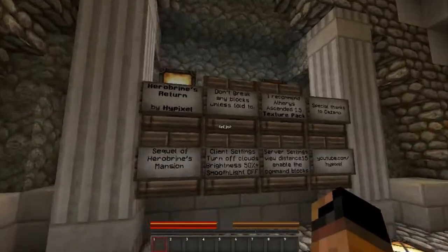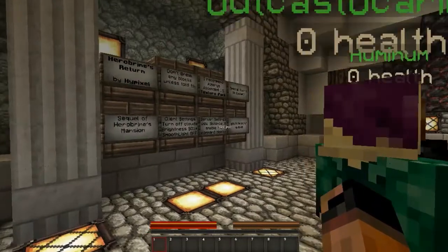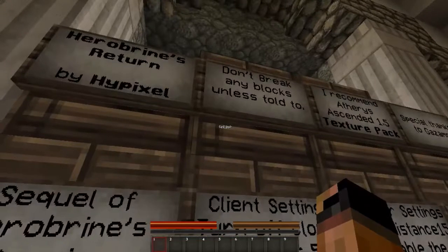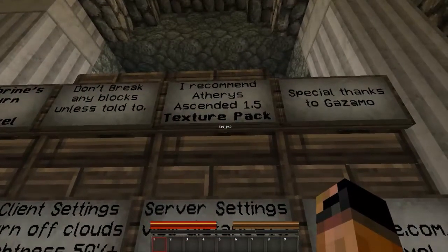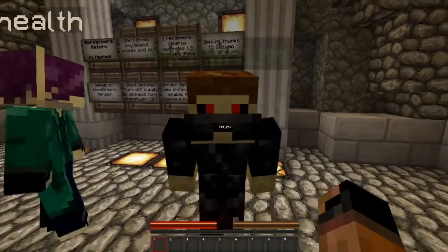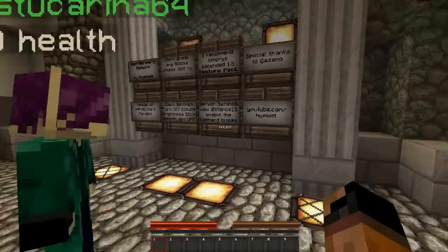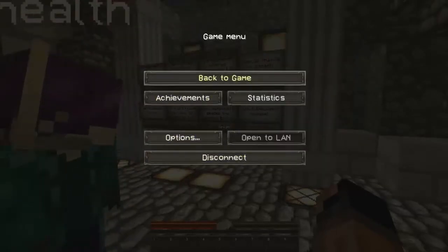Herobrine's Return by Hypixel. Who wants to read the signs? Sure. Herobrine's Return by Hypixel — don't break any blocks unless told to. I recommend A3's Ascended 1.5 texture pack. Special thanks to Kazamo. Sequel of Herobrine's Mansion. Client settings: turn off clouds, brightness 50% or more, and smooth light off. Server: Hypixel.